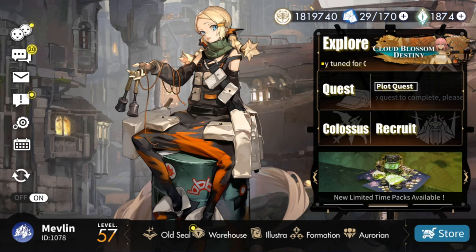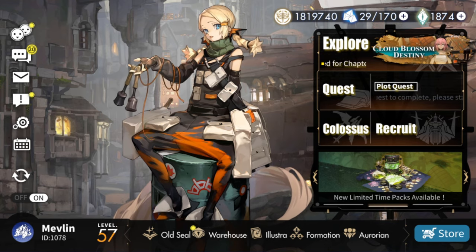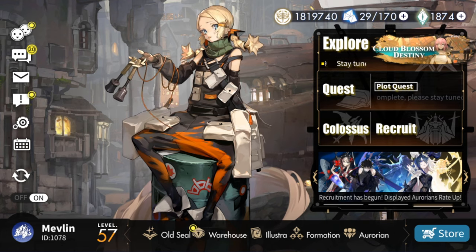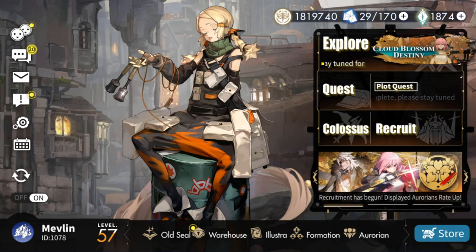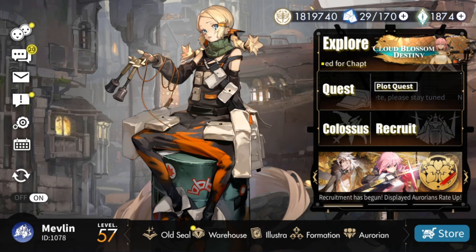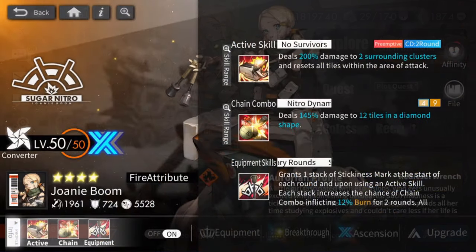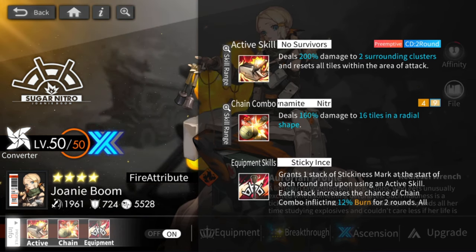Having another burn unit alongside Ariel is going to make Ariel shine even more. I also feel like every other character in the game has already been tried — I could build Michael or Erdon, but that's kind of boring. There's not much content for Joanie Boom, so we're going to try her out. For her kit, her active skill has some tile resets.